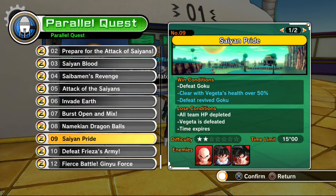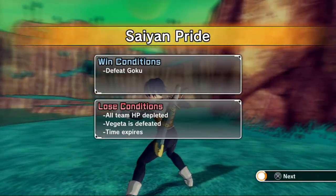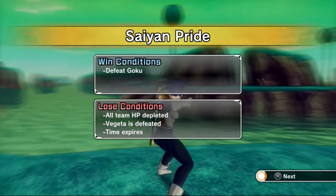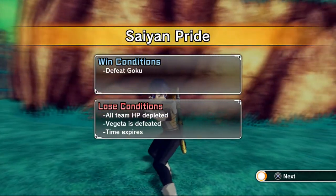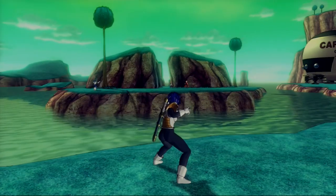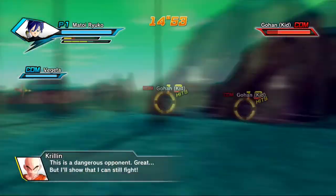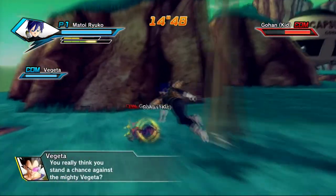Welcome to the Saiyan Pride mission. My kill order is always Gohan, then Krillin, then Goku. I always focus on Gohan first because he doesn't use his evasive skill very often. At the start, you really want to dash and rush over to Gohan ASAP, and hopefully Vegeta won't attack him — if Vegeta gives you room, it's the perfect chance to land a 20-hit combo. That was a complete botch.